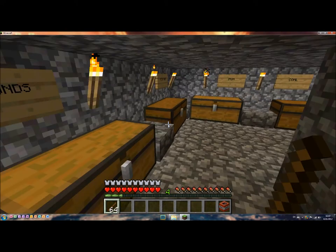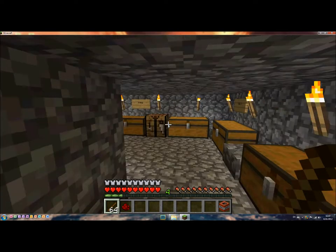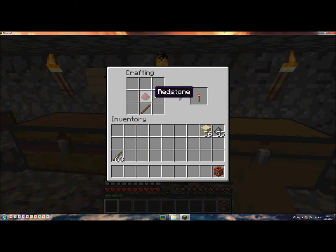Now you need something to ignite that. You're gonna need redstone. So just put a redstone here and let's make a redstone torch. It's the same as a normal torch, but you put redstone on the top instead of coal.